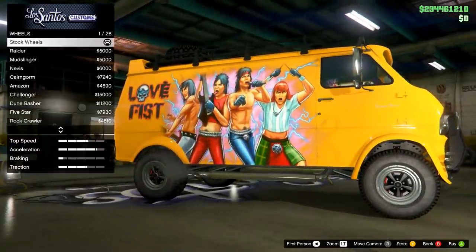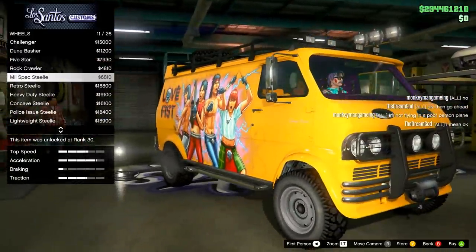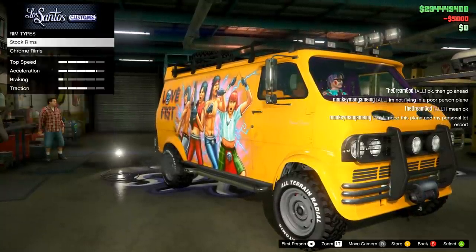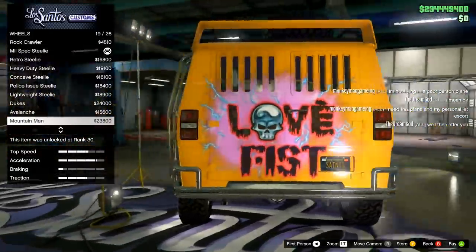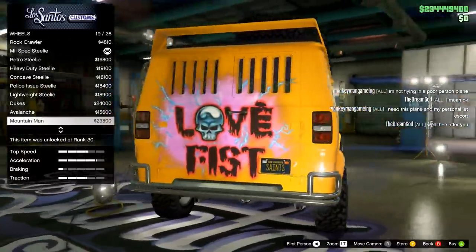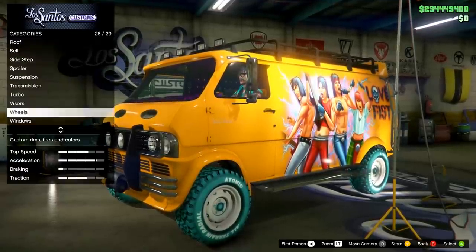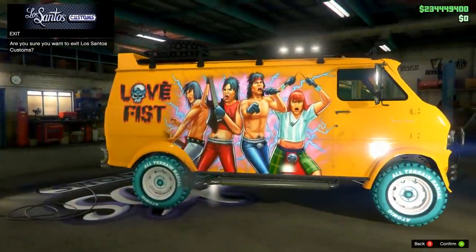Another thing — it's very wonky when it comes to actually saving the tires. The good news is it's so simple you can easily get these tires back if you ever lose them. The best way to get them to stick is to physically drive your car back to the garage — don't have it blow up, don't have it called back. Then if you want to use the vehicle, you're going to have to call the mechanic.